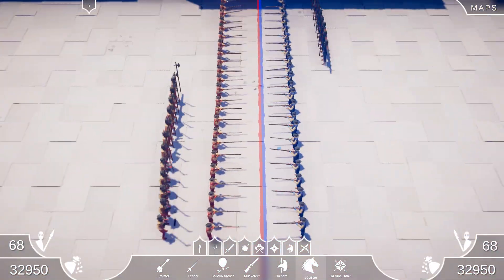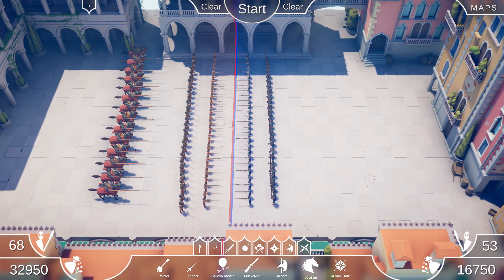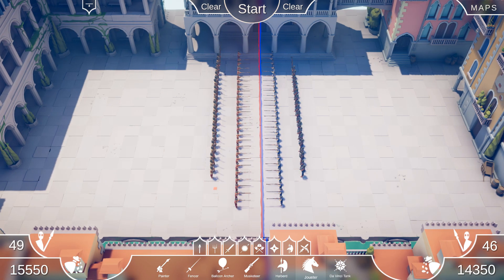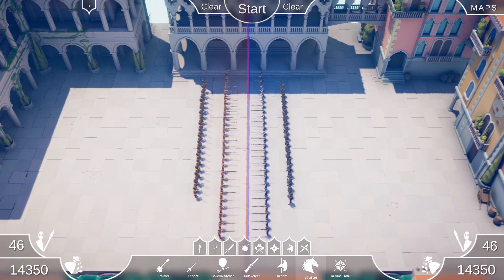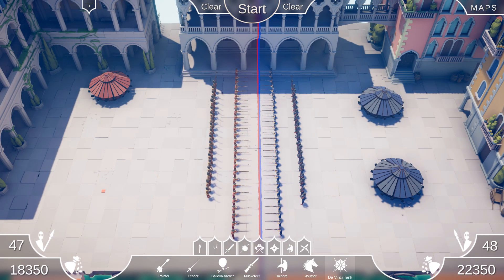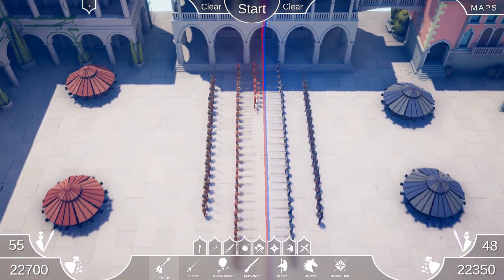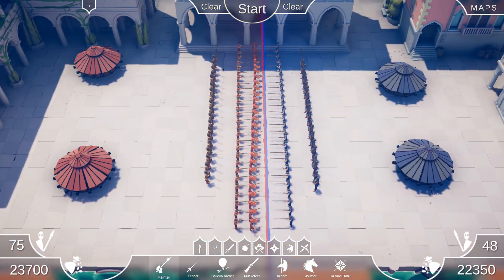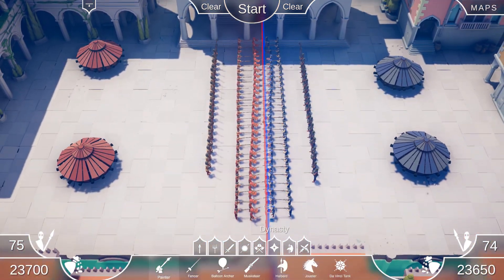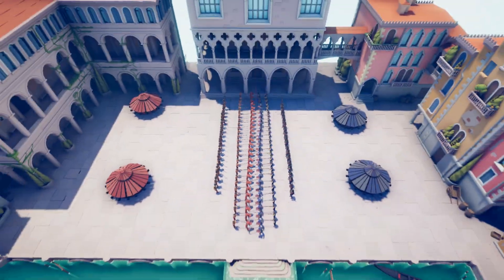Alright, let's spice it up a little bit. We'll get rid of the cav, get rid of some of the halberds too. We need to make it even, so this will be like 46 on both sides. Then we'll get two of these da Vinci tanks, which look pretty baller. What on earth do painters do? Let's get a line of painters. Are they just a nothing unit? Do they do nothing? Bingo, 75v75. Let's see what the painters do.